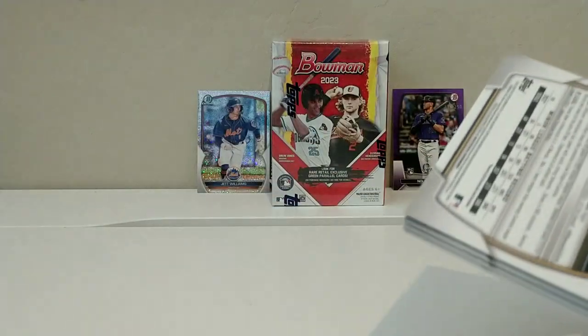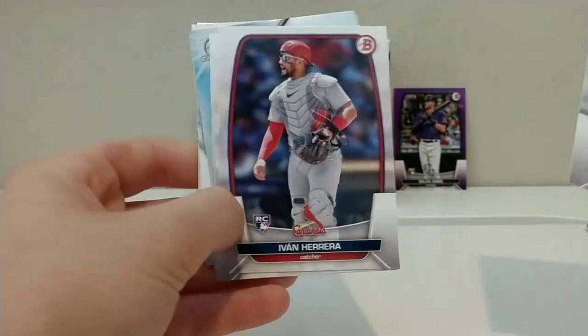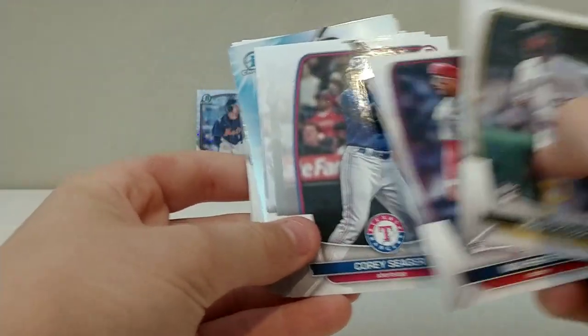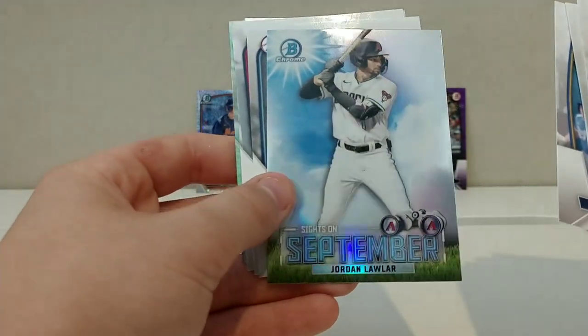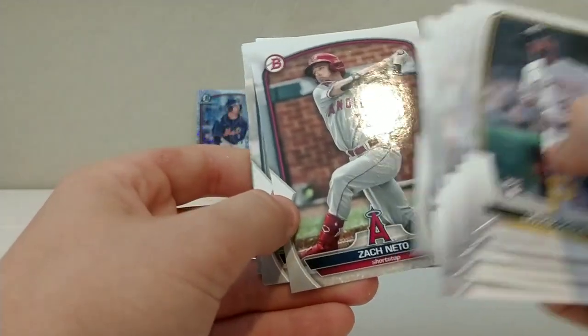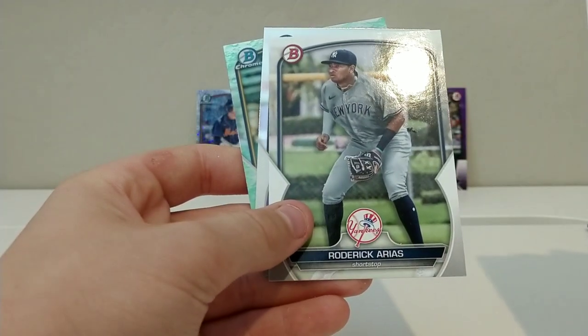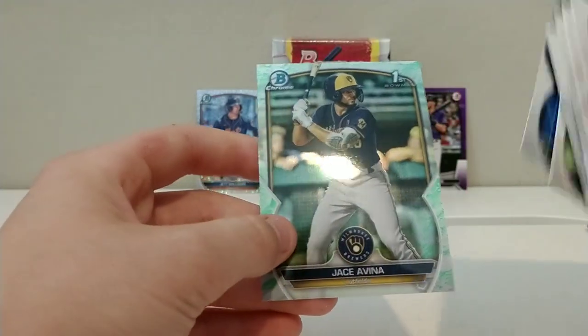I can't believe we've already gotten two numbered cards. I love the look of Bowman cards — even though Topps cards are formatted really nicely, I love how Bowman formats theirs with all these prospects. Evan Herrera. Brandon Crawford. JD Martinez. Salvador Perez. Jordan Lawler — he's a good prospect for the D-backs but he's struggling a little bit. Xavier Isaac. Zach Neto — that's a nice card. Roderick Arias. Frederick Bencosme. And looks like we got a refractor of Jason Avena — not numbered, but still another nice parallel, like a Lunar Bubbles refractor.